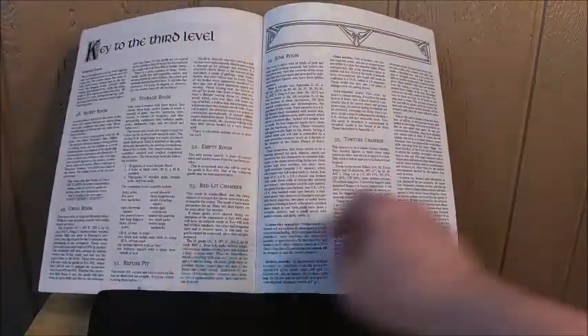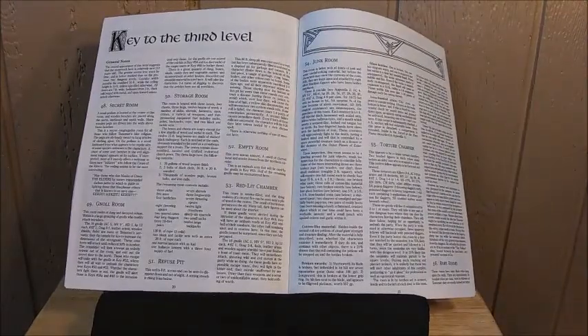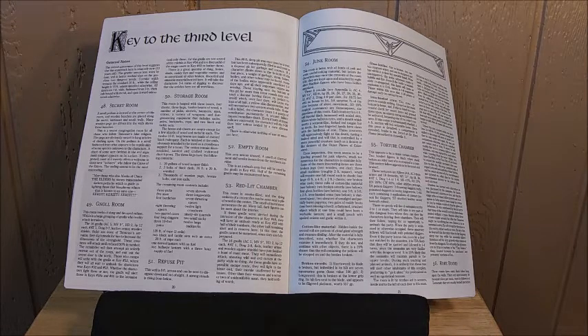Going to level three — lots of standard dungeon crawl stuff. You go through the secret room and get to sixteen Nulls, which aren't much of a challenge if you've gotten this far unless you're really torn up — though sixteen Nulls is still fun. There's a storeroom to restock supplies if you're running low. I stuck an otyugh down in the refuse pit for a fun encounter. You get to an empty room and then the Red-Lit Chamber, which has more Nulls that will come join the fight in room 49 if they hear it.